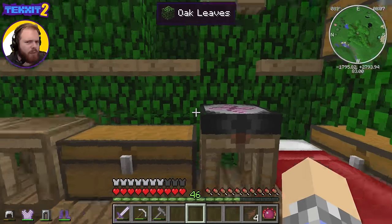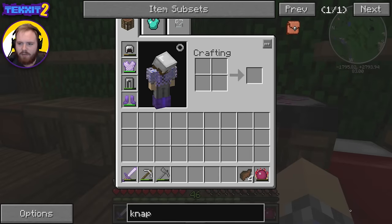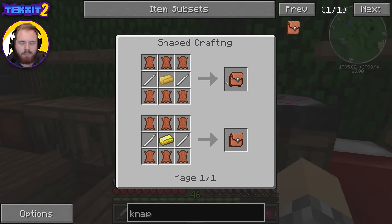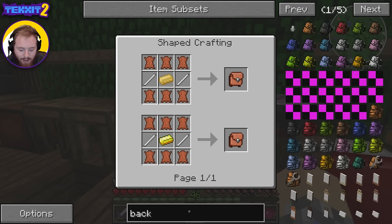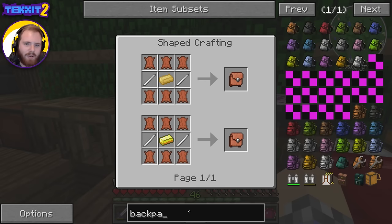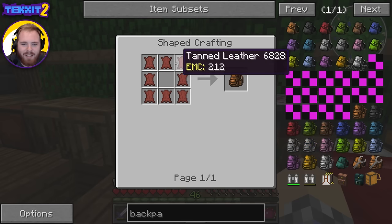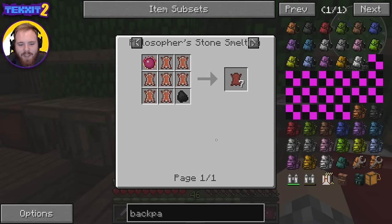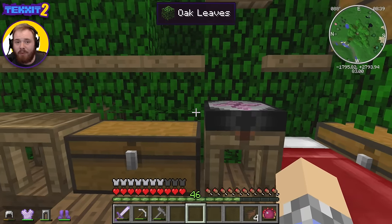We discussed with the chat what we're going to do today, and the decision was made to do a few different things, starting off with building a knapsack. Well, actually we didn't decide to build a knapsack — we decided to build a backpack, because I was too lazy to go through all the steps. There are a lot of steps involved, and there are even more steps for a knapsack, so I chose the easier of the two.